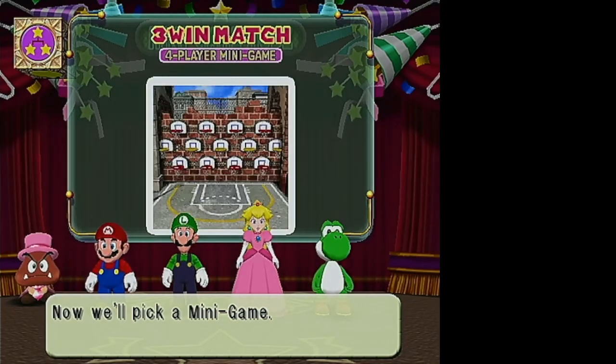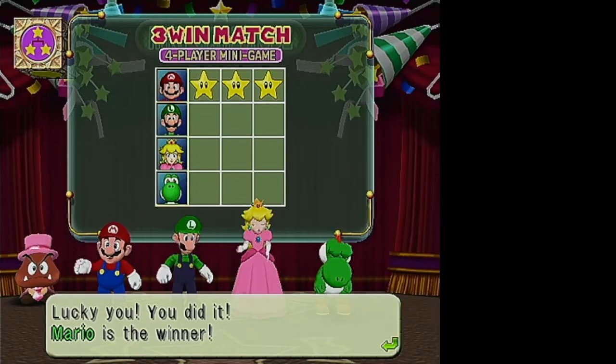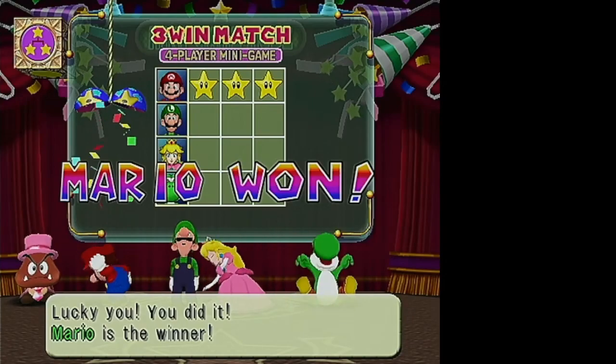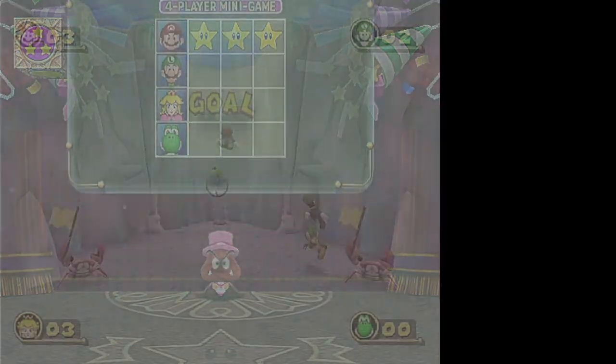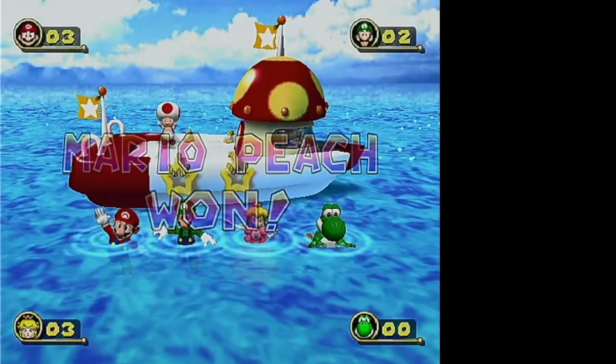It moves on to the next random game. Whoever fills their scorecard first is the winner. If there's ever a draw in a game, then all players who won will earn a star.